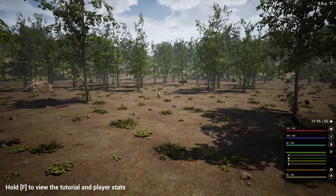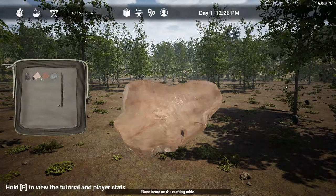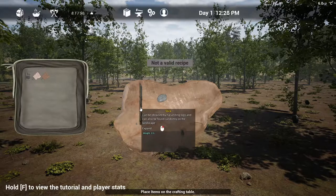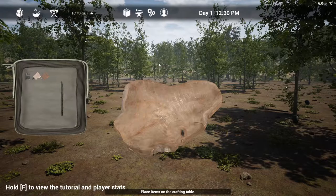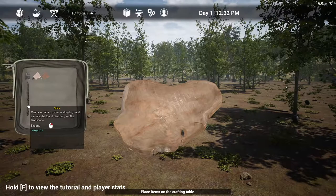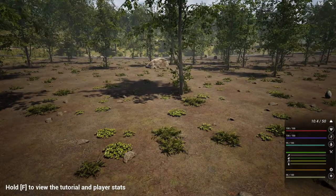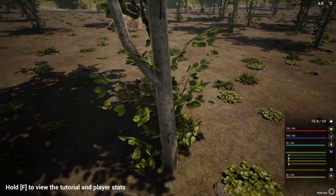We're going to get right to it. We're going to start taking down some trees as soon as I craft this Stone Axe. I got two sticks there — I thought I only had one. Now we have a Stone Axe. We'll need another Stone Axe soon enough, because we've got to chop down a lot of trees.